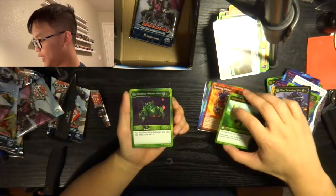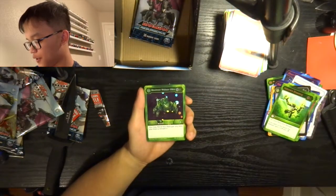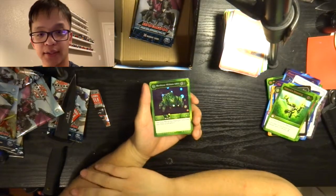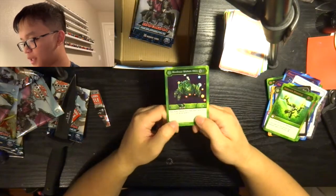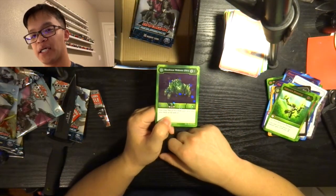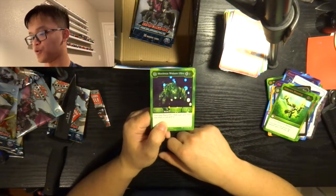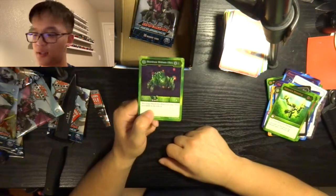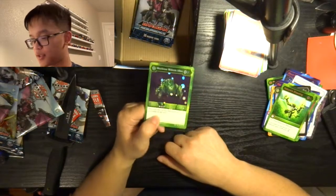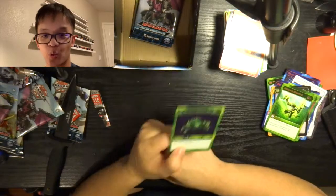I only noticed Maximus Webum Ultra's ability after watching Ventus Knight's video on the official Bakugan channel. His ability: you may reroll this Bakugan any time you miss a roll with it, which means you can reroll him pretty much any time you miss a roll. Most other evolutions just give you one reroll — he gives you as many rerolls as possible until he opens. Which is ridiculously good, because it guarantees you to open no matter what. We're down to our last three packs.